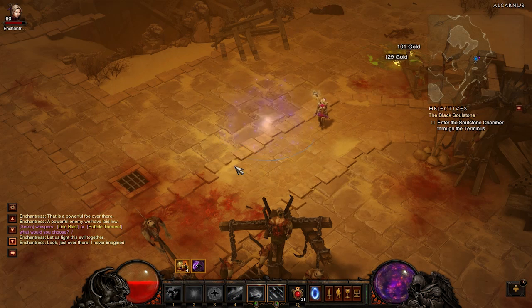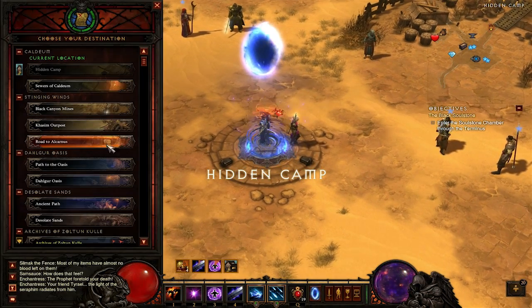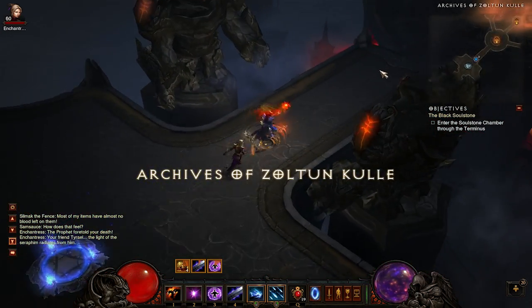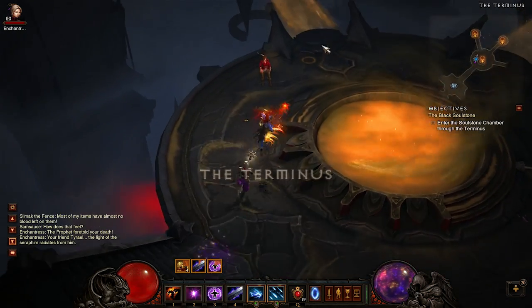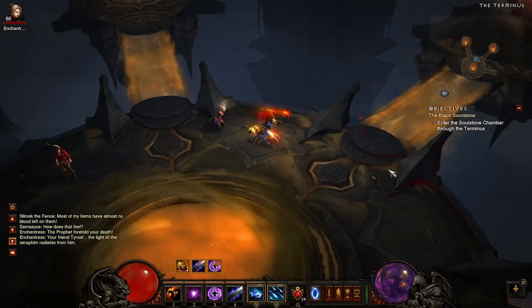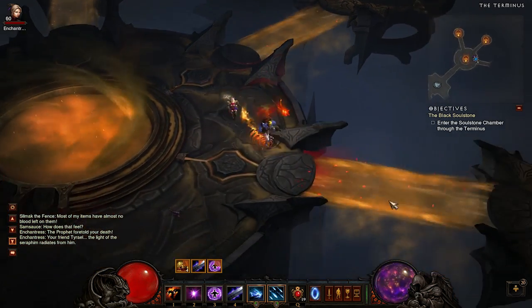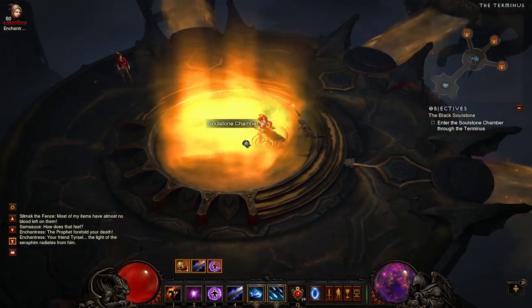When you've done that, town portal back and hit up the Archives of Zoltan Kulle. There are quite a few elite packs here. You get 3 different areas — the Unknown Depths, Realm of Shadows, and the Storm Halls — all in this terminus area. Each one has about 2 to 3 elite packs, so the whole area has about 6 to 9 elite packs total.